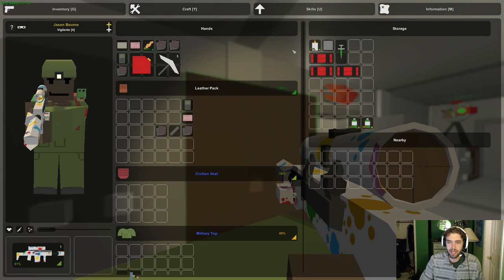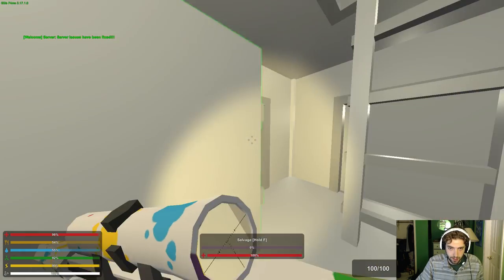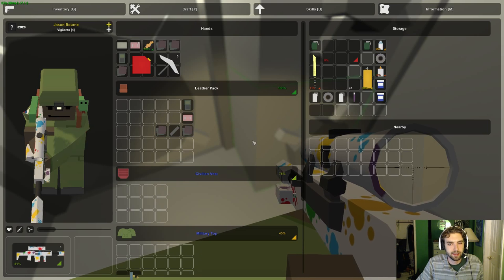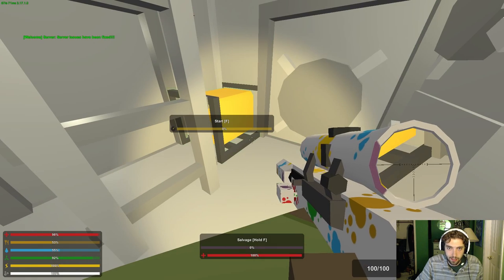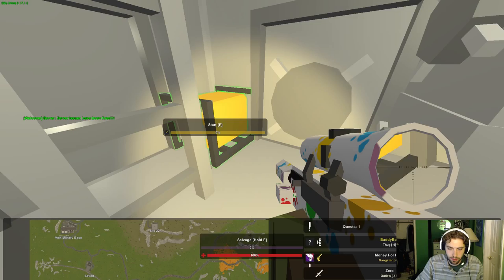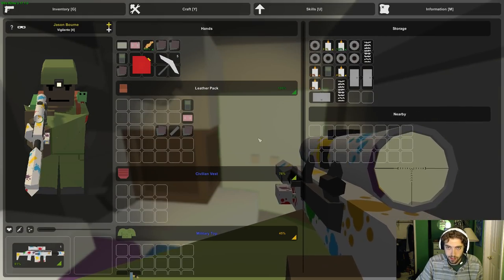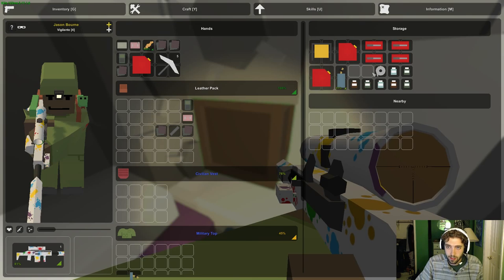All right guys, we're back and I'm on a separate character right now at the base on Nivik, collecting stuff for the quest. I think it was three bars, three sheets, and something else - wire or something like that. We're gonna get all that stuff then head down to the Liberator to meet up with our other character. There's quite a few people on so I'm a little afraid of getting killed. Oh there's some wire there.